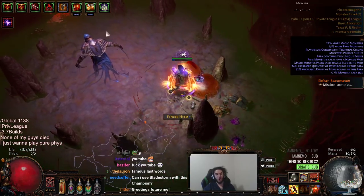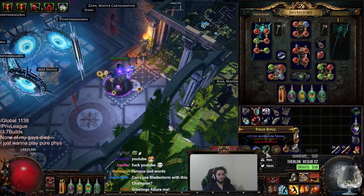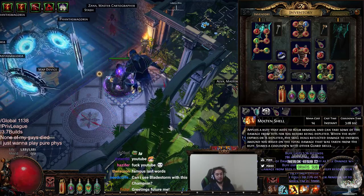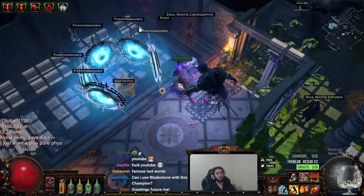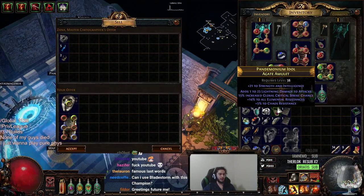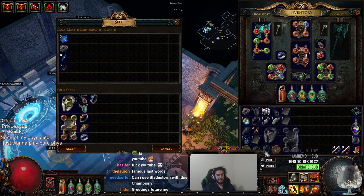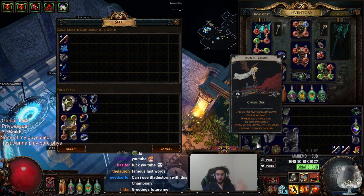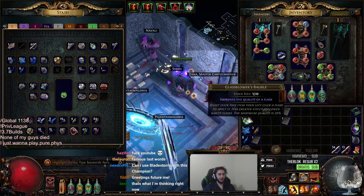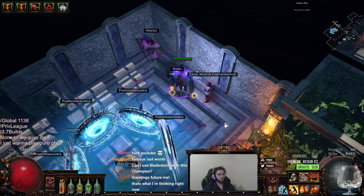I think Vaal Molten Shell probably needs to be nerfed a bit, but I don't want them to nerf the cooldown mechanic. It's really nice being able to put Cast When Damage Taken on Molten Shell and then click your Vaal Molten Shell separately, because the Vaal one cannot be supported with Cast When Damage Taken. So you can have semi-automation — but when you really need to use it, you can just click it. For people who don't want the active Vaal Molten Shell, you can just use Cast When Damage Taken, which is really nice.